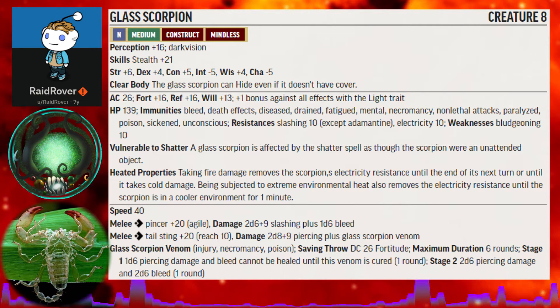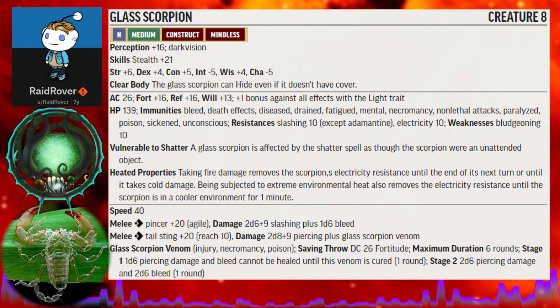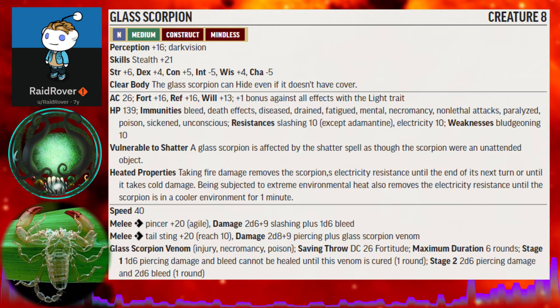Though it is not listed as such in the image, Raid Rover has confirmed the bleed damage from its claws and venom is meant to be persistent damage. The venom it produces causes piercing damage at stage 1 — a strange choice at first, until you picture the venom crystallizing into shards in a creature's body. This venom also prevents you from recovering from the persistent bleed damage until it is cured, worsened at stage 2 when it deals both 2d6 piercing and 2d6 persistent bleed damage.